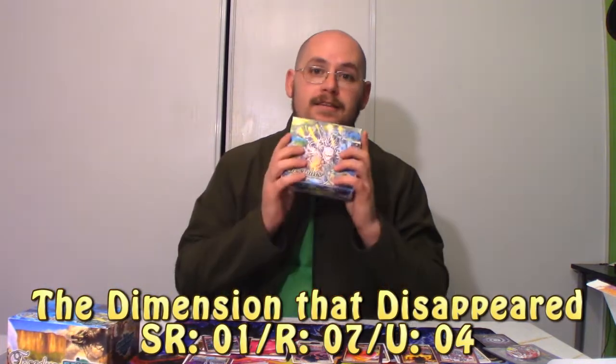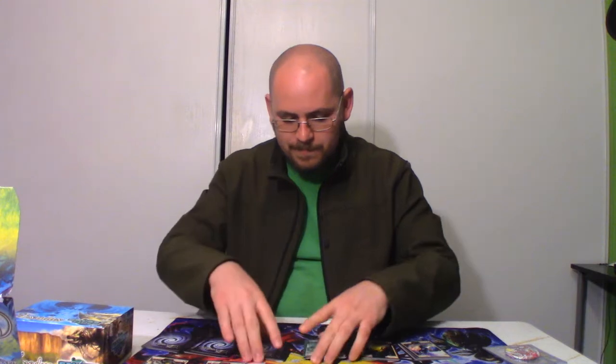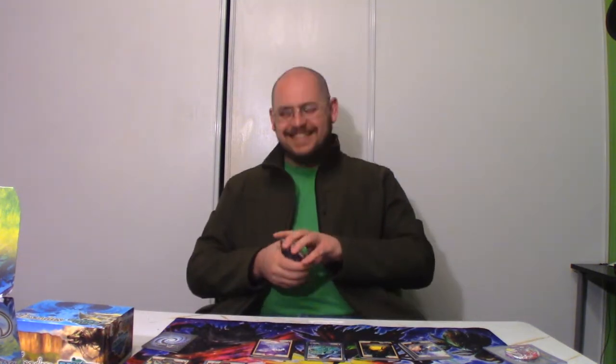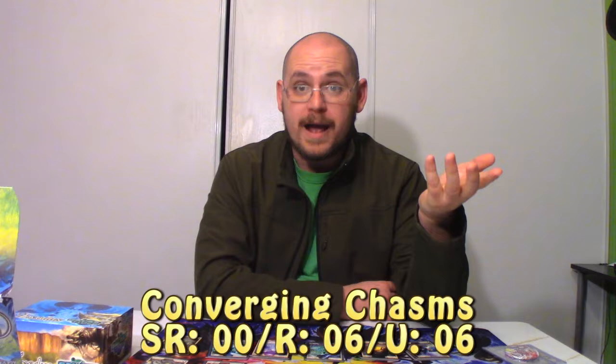Let's clean up and get to the Convergent Chasms. So we got a rare, uncommon, rare, uncommon — are we getting a rare? We got a rare. And we got an uncommon. It's like there's a pattern here! Seriously, I got a pattern: rare, uncommon, rare, uncommon, rare, uncommon — that's the first row. Second row: rare, rare, uncommon — and following the pattern, this must be a rare — yep, it's a rare — then an uncommon, uncommon. Out of the holographics here, we've got six rares and six uncommons. That's insane.